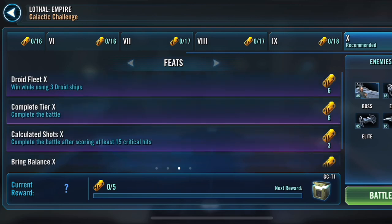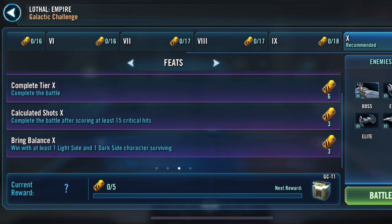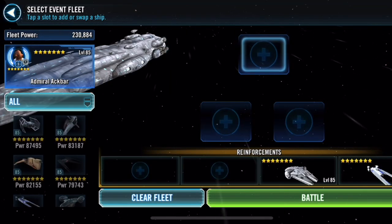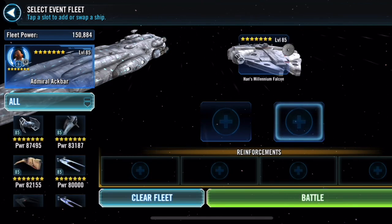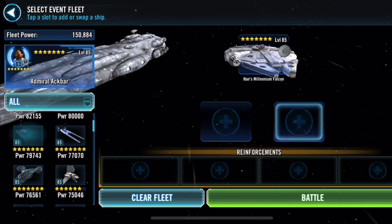First off, Biggs is going to recover protection and taunt whenever anybody gets hit with target lock, so that's going to trigger him automatically. Han's Millennium Falcon is going to cleanse off those debuffs automatically — that's two. Whenever you get a third debuff, he'll be cleansed. The global modifier also gives a 50% additional chance for assists, which is how Home One regenerates bonus protection on all your allies.